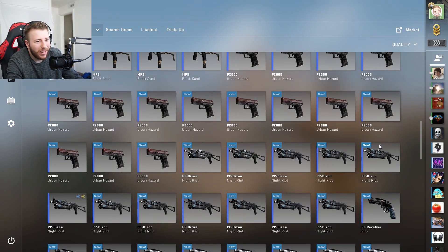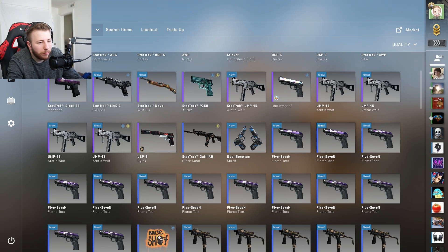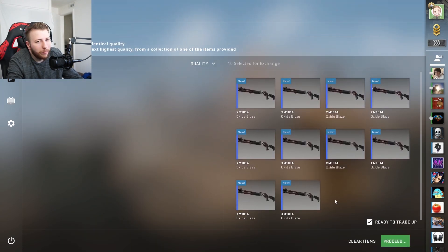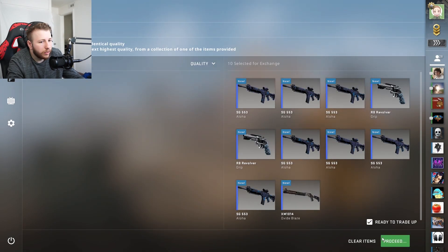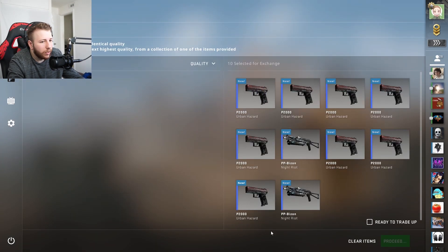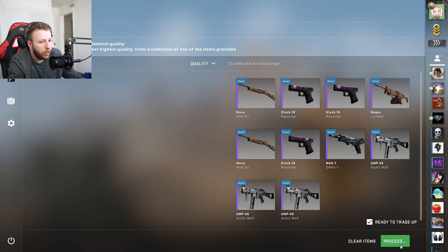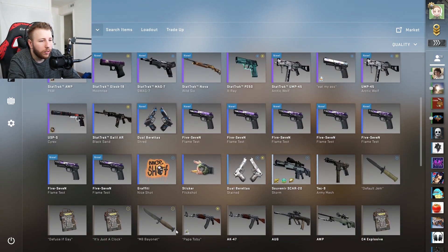I'm gonna do something dumb — while editing the video I figured I can trade all the way up to a pink from the bottom. I'm not gonna use this in the trade-up because of my 0.00 float one, but I figured why not — so I'm gonna go through and do this real quick. This is a waste of money doing it this way, but I'm doing it just to do it. Swag Seven, okay — the ugly one, yes, totally.